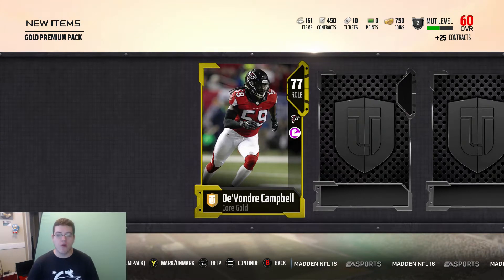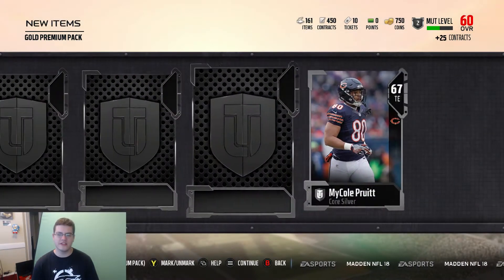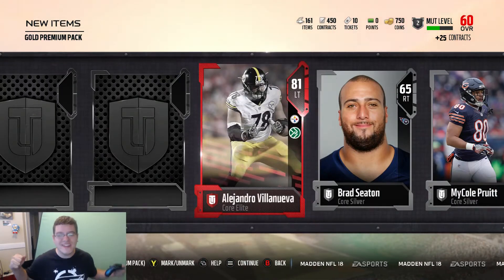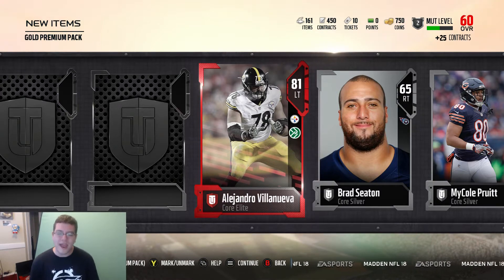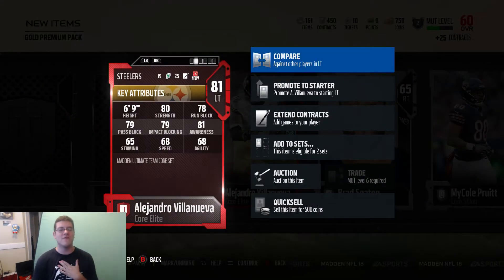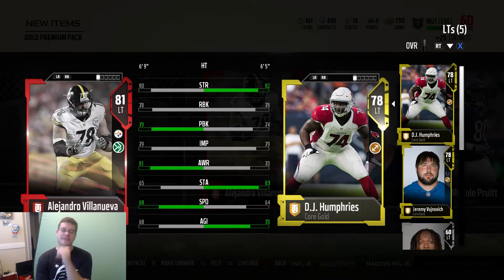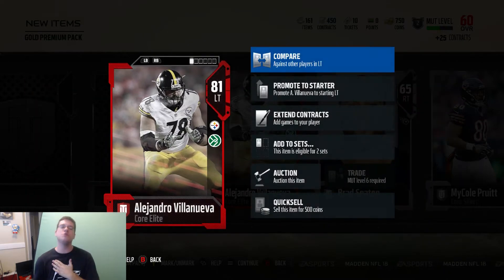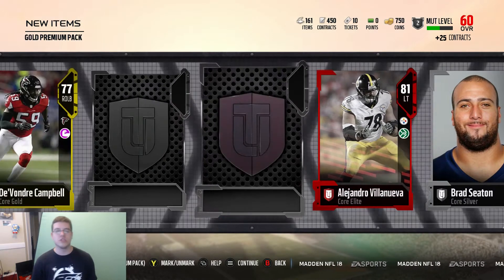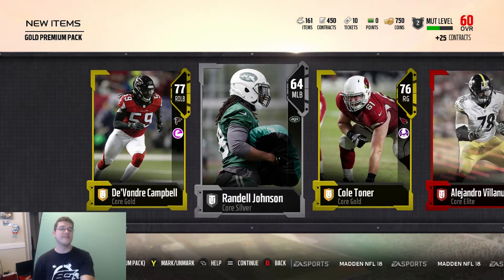We already started off with a 77 overall right outside linebacker Devondre Campbell for the Atlanta Falcons. Pretty nice card right there. I'm okay with it. And elites — we get it. What is with these low overall elites? Come on EA, help me out. Alejandro Villanueva, 81 overall left tackle. DJ Humphreys — let me compare some stats real quick. I'm going to let Villanueva welcome to the squad. We get our first elite in this pack.